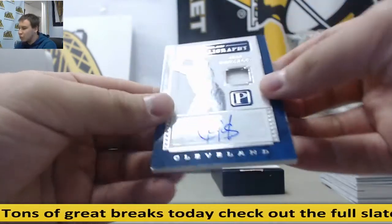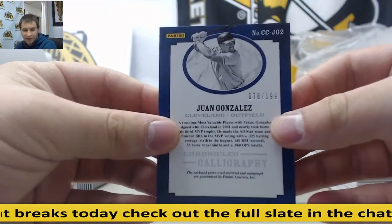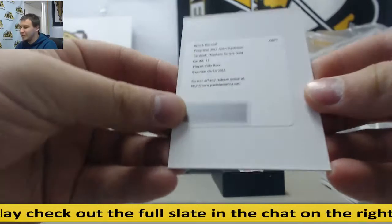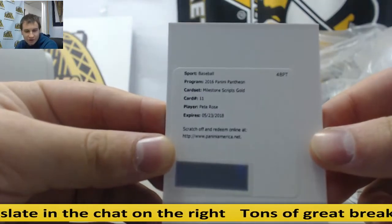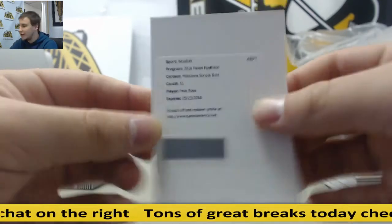For the Indians, Juan Gonzalez, Jersey Auto, also to 99. And I'll have to look up to see which team he's pictured on for this card — Pete Rose, Milestone Scripts Gold. I don't know if it's going to be the Reds or the Phillies, but I'll check the official checklist after we're done.